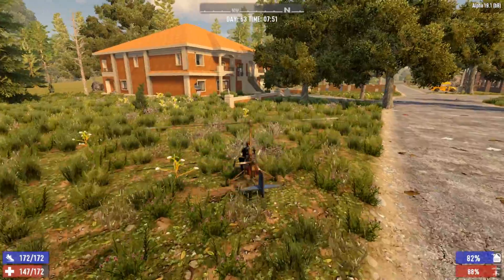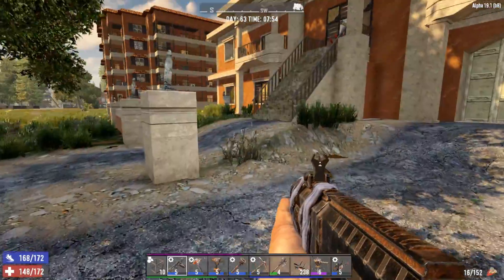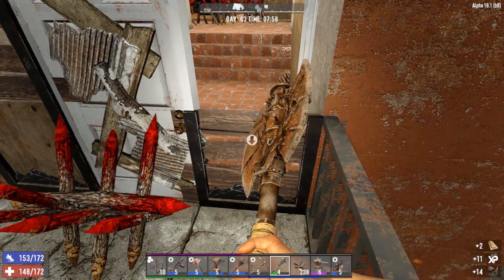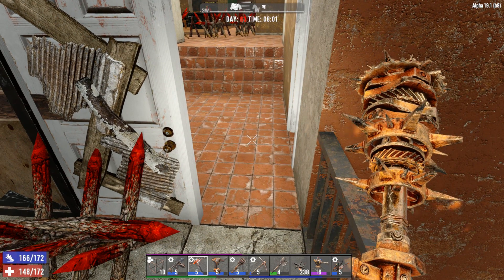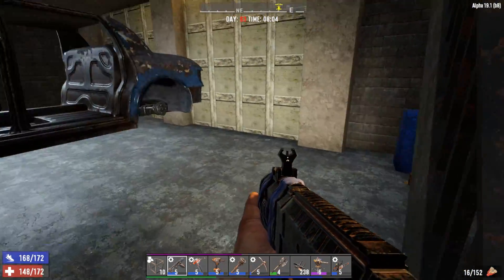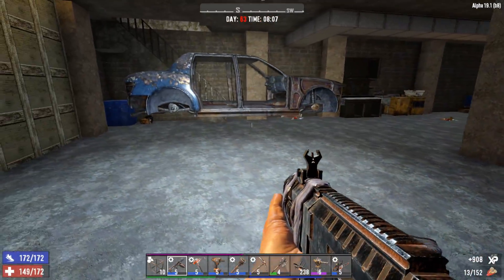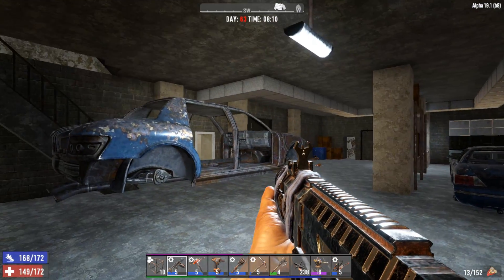I think this house was added back in Alpha 15 — I'm not sure, don't quote me on that. I haven't really been doing a lot of crazy looting the last few playthroughs so I've missed a few POIs. Let's go right down in the basement — that's always where all the action happens. We got a few zombies of course, and also a floating car! Like a hover car — I like it. This guy was onto something!